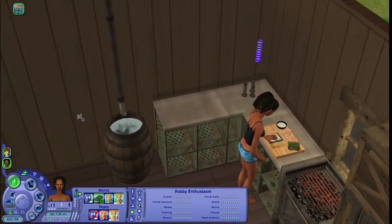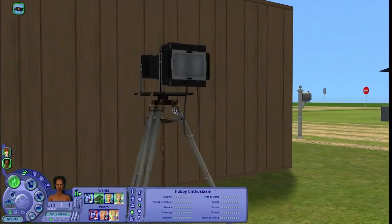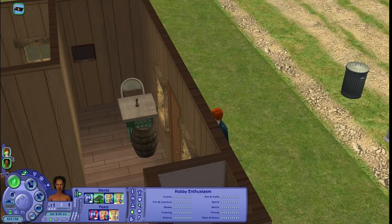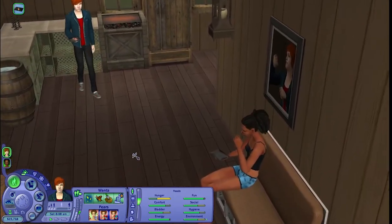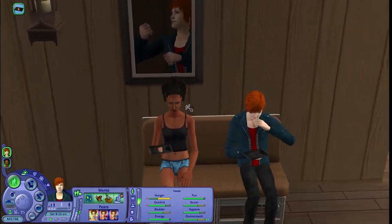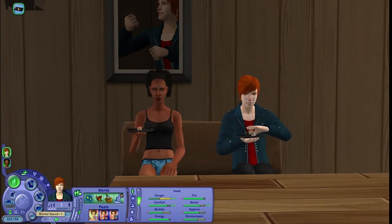Eudora is making some sushi, and hopefully Clara will stop by because she really wants to see her. He came in to get some food — he's pretty hungry. They're chowing down, not really talking to each other, but that's okay I guess.